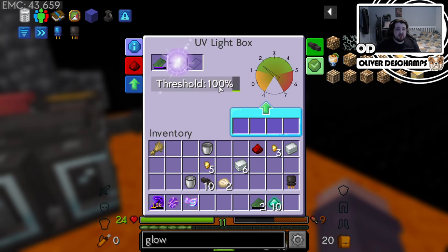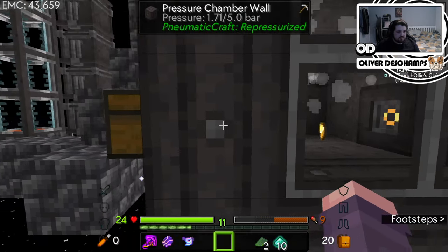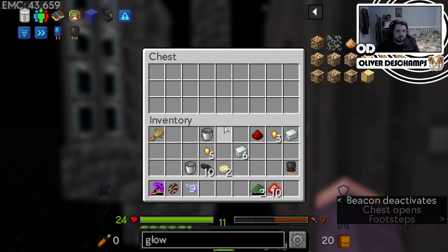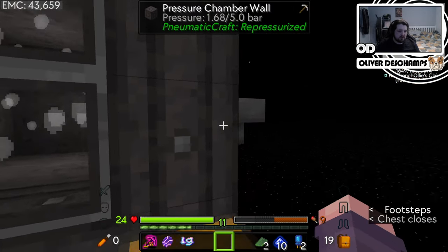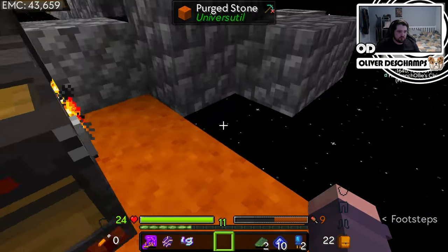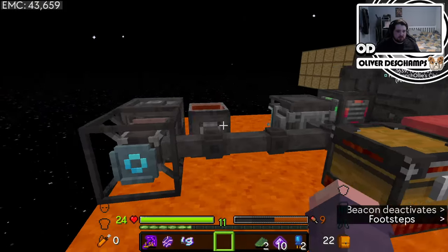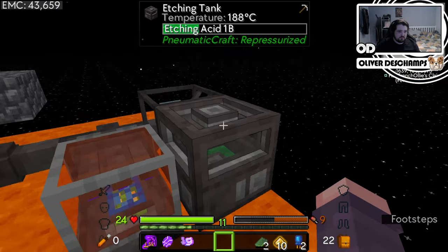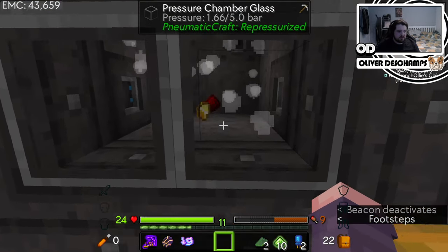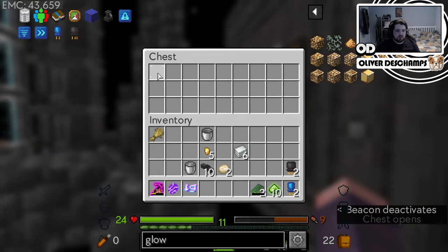73%, almost there. You can adjust this threshold so that it'll pop out sooner, but we don't need to do that right now. Has that made two? Two — lovely. So we just need to chuck in these things to make the last one. There are some drops on the floor around here — I feel like it says that on the map. I'm going to leave it for now. Almost there.